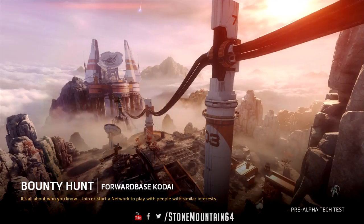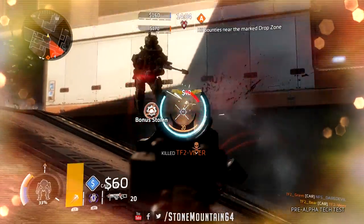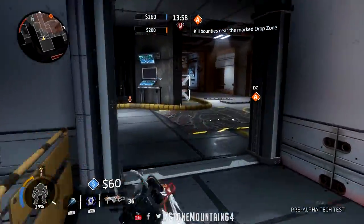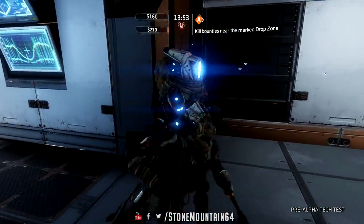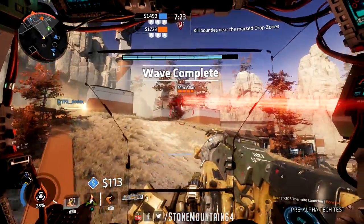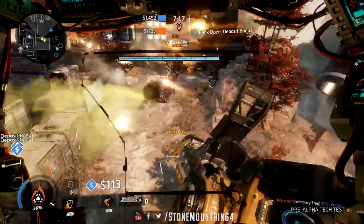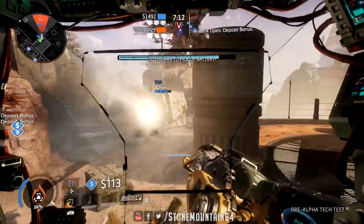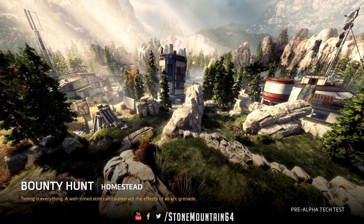During the tech test there are three maps; all modes were playable on all maps and they didn't resize based on mode. Both pilots and titans were able to work on any of them, with some catering more to one than the other. The first map, Forward Base Cadet, has an intricate network of buildings and pathways in the center, with an overarching grass platform all the way around where titans can roam.